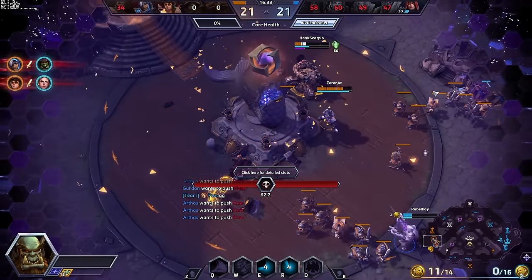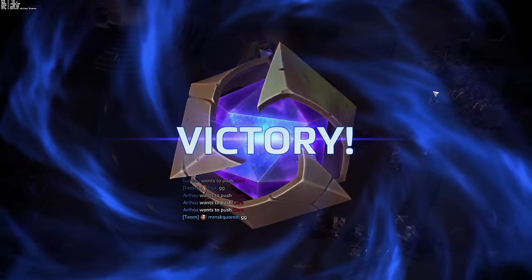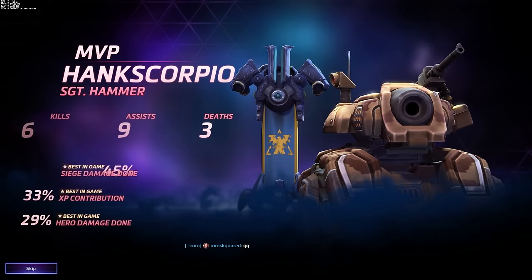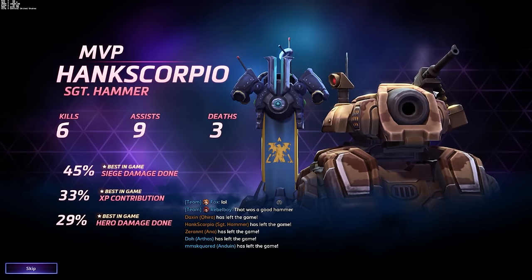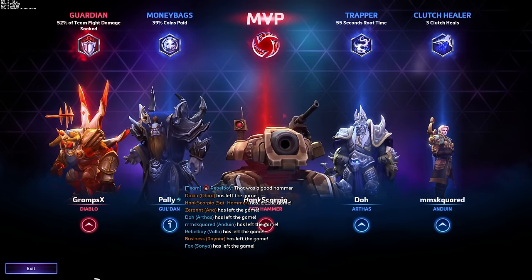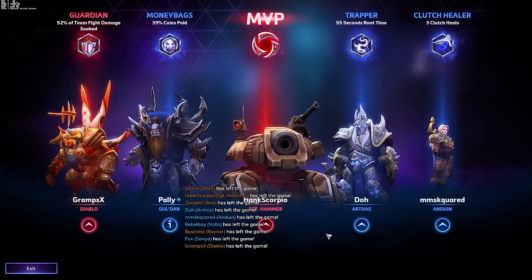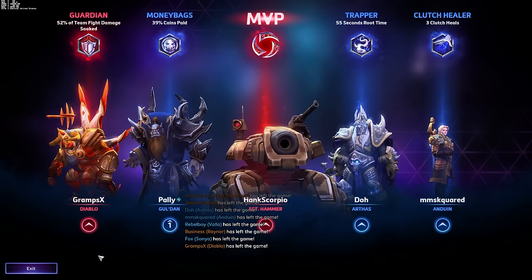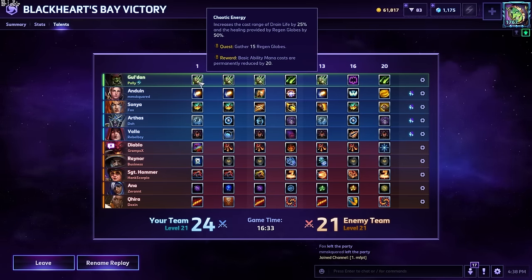Oh my god, I was worried that was getting away from us a little bit there at the end. If we died right there, they had a lot of coins for a lot of turn-ins. So, the drain life build for Gul'dan focuses more on individual sustained — you have a lot more agency over your own health bar, which is super duper fun. One thing I didn't expect with this setup is the amount of slows that you're actually putting on the enemy as you're draining. That was actually really satisfying. Really cool character combination with Arthas there — we were just slowing them down so crazy much.